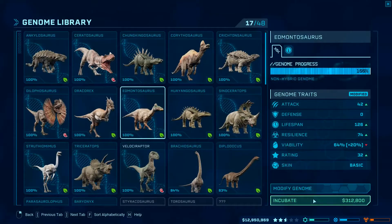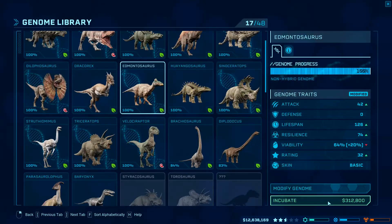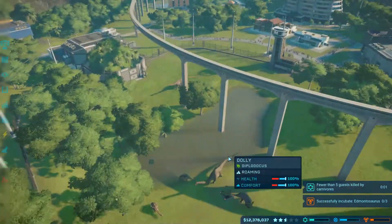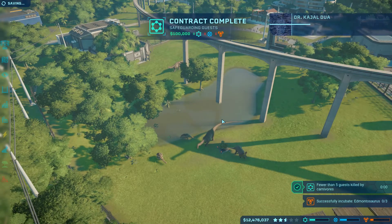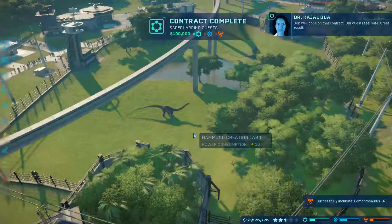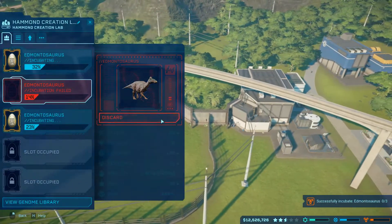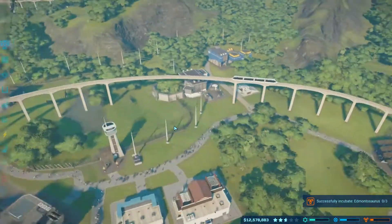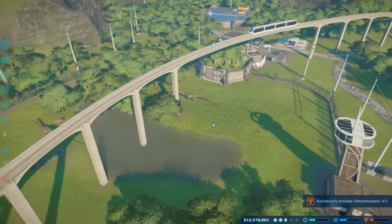All right, so that's being hatched, guys. Oh, I did also release another one. A safeguard - that's right. No one killed by a carnivore because we don't have any just yet. We'll just do two at a time then. That'll be easy so we don't keep killing - we don't have a lot of money to keep spending on failed eggs.